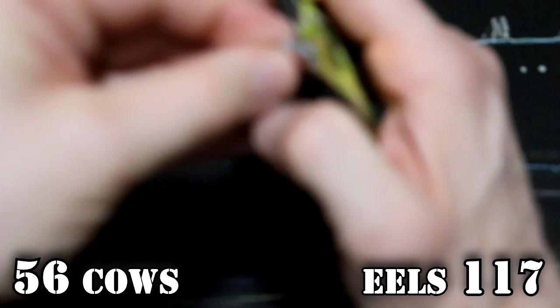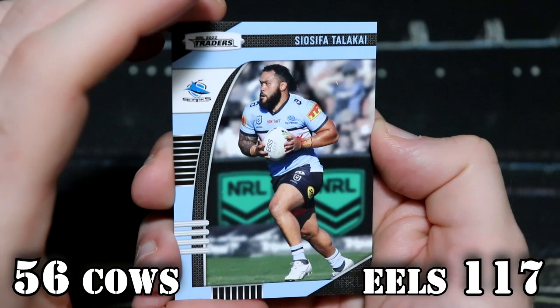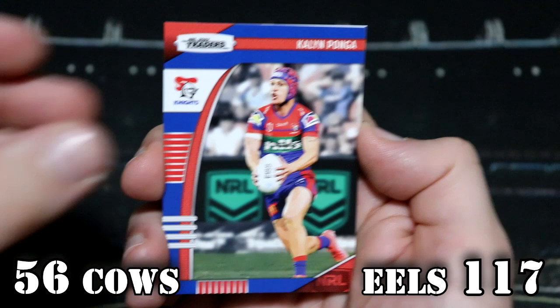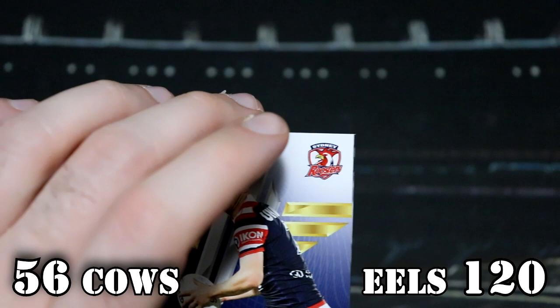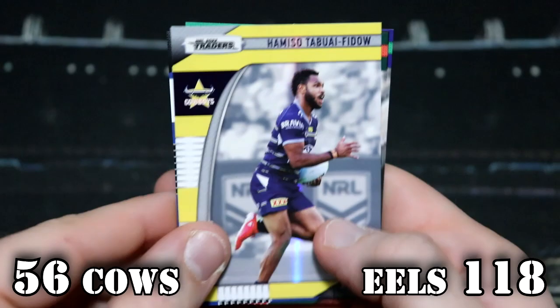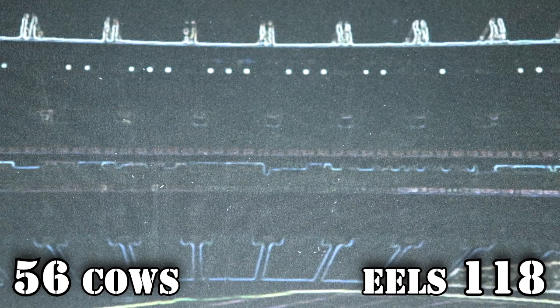The Eels are very dominant. Let's see what we're getting from our last Eels pack — our last pack for today. We've got Talakai, Nofuluma, Tedesco, Ponga, and a Sam Walker Roosters — that's three points, so that's 120. Well, a Cowboys silver — that's minus two — so that's 118. And that is the Eels' victory: 118 plays 56.